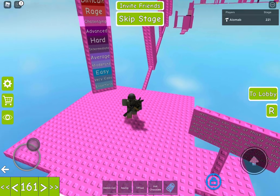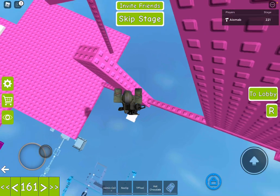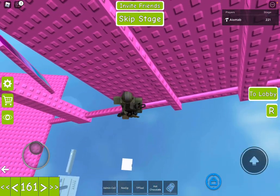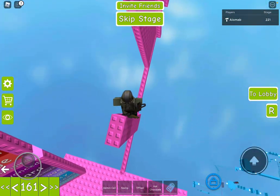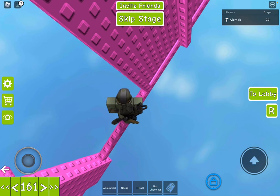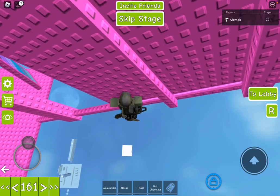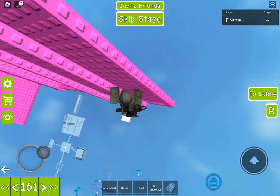Alright, so this part — stage 161. This wrap kind of tricks people up. You're just going to have to kind of go out by a lot. And this one right here, I think this is the bane of most people's existence. What you're going to want to do is flick up, and then you're not going to want to go back to the ladder. Instead, you're going to want to wrap around it.